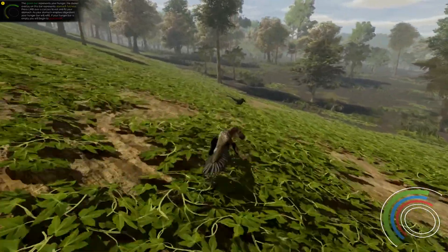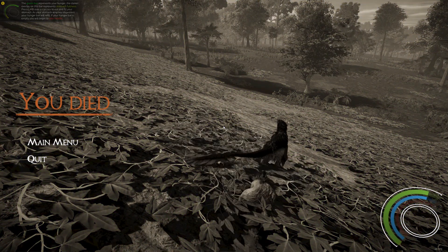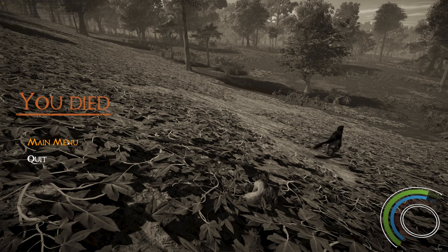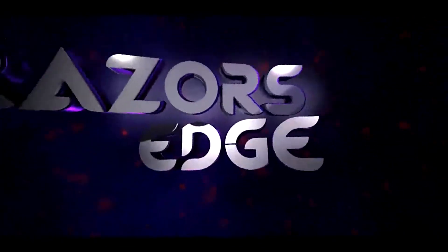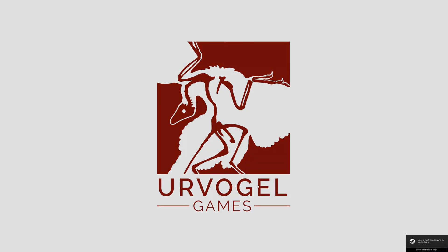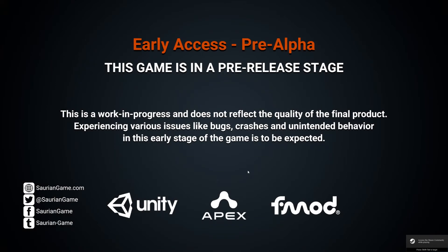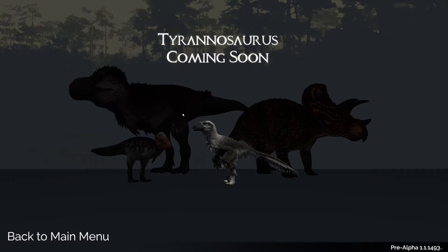This guy looks kind of big — oh that was quick, I guess that was a bad idea. Razor's Edge here doing a review on a new game, early access alpha. It looks pretty good — Unity engine, pre-alpha release 1.1.1493. I feel like I'm reading binary. We're gonna go ahead and start a new game here.